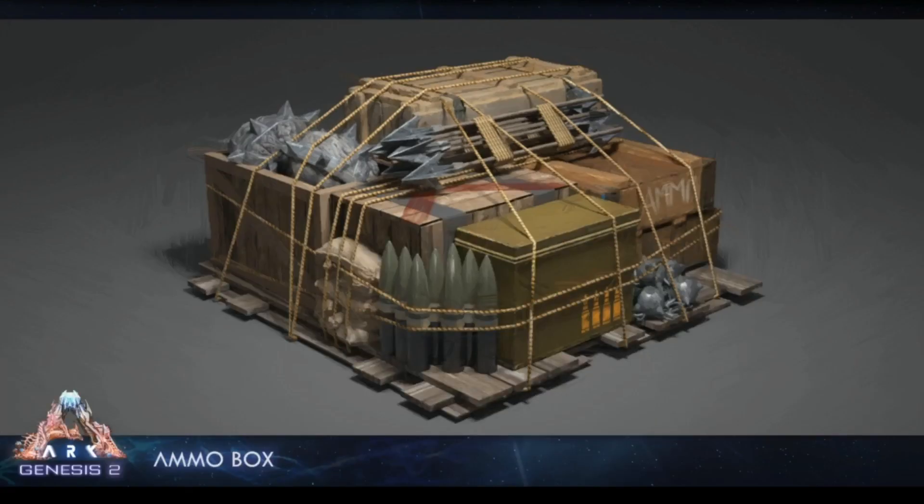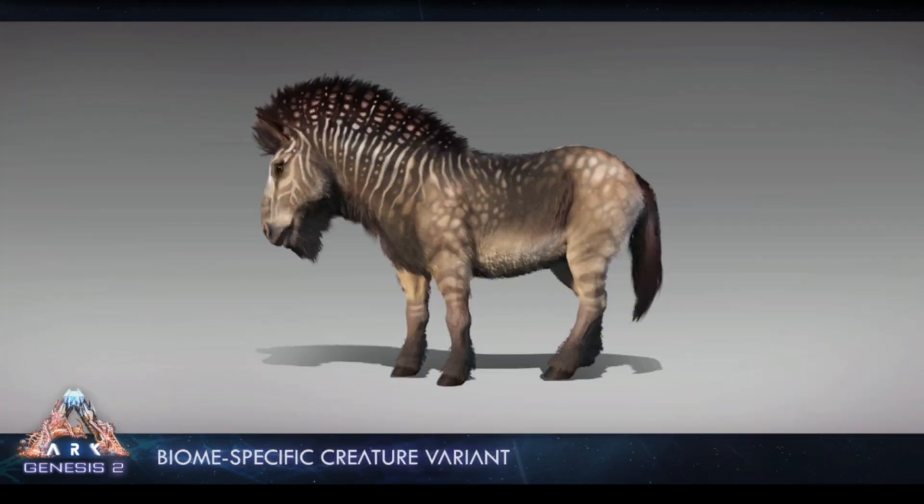This next thing is the ammo crate, which is really cool. It's not just for holding ammo — it can hold every single type of ammo in the game. What it does is refill anything that takes ammo in a radius. So if you've got ballista turrets, regular bullet turrets, and tech turrets, whenever those run out of ammo it will instantly fill them up if there's ammo inside the crate. Really good for defending your base.